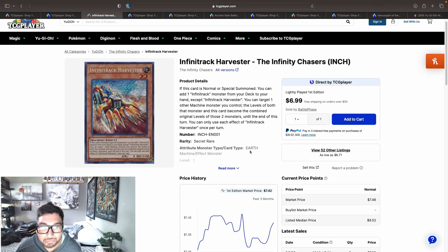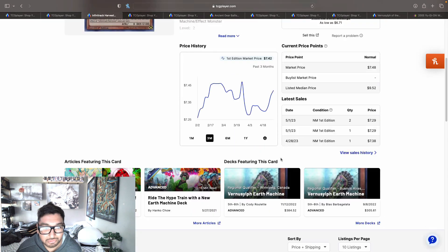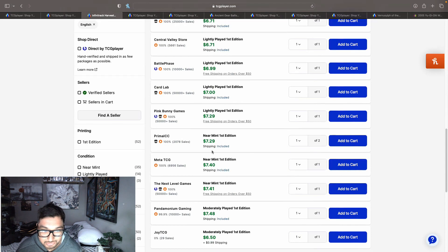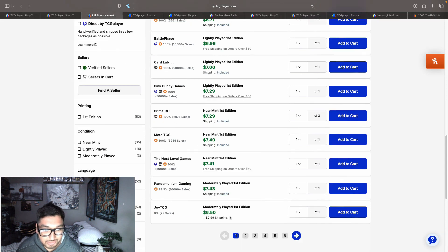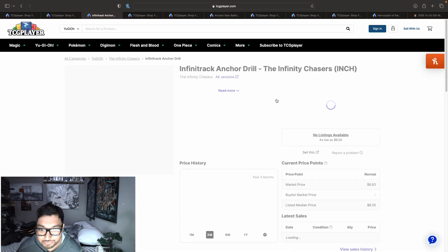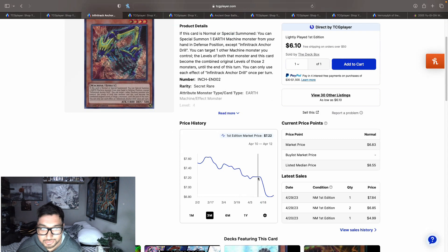The other Infinitracks are kind of sticking around the same price point from a couple months ago. I remember picking these up around six to seven dollars. The Infinitrack Seeker has 52 listings at $6.71, $6.71, $7.29, and $7.41 on the first page.